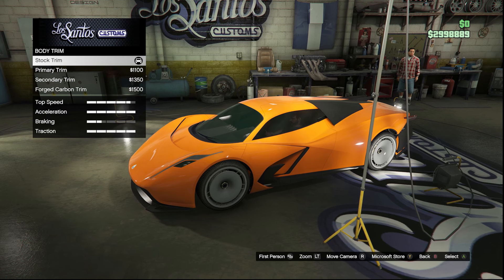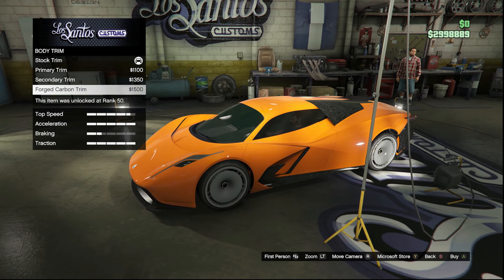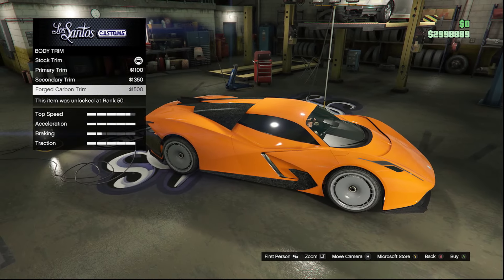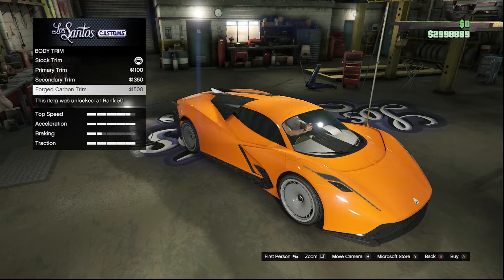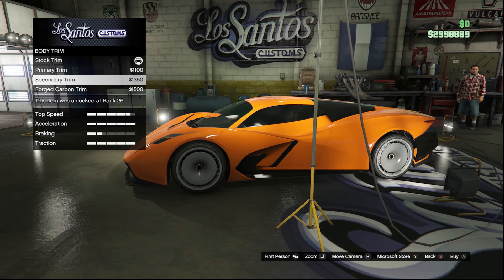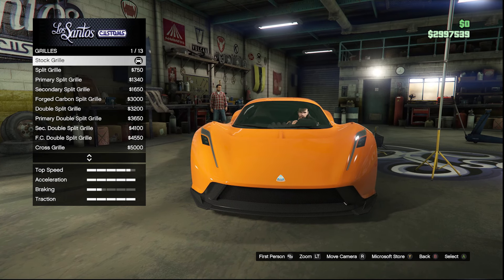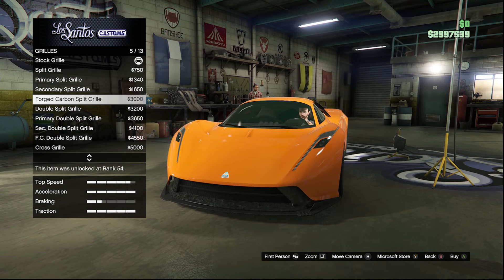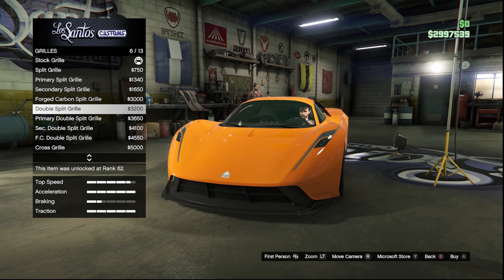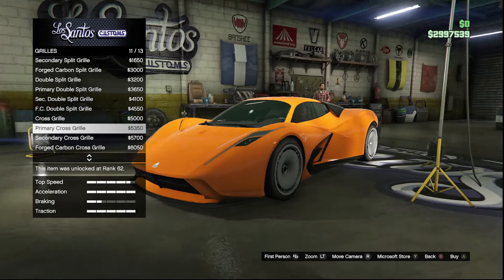Heading into body trim, we get four different options: a primary trim, a secondary trim, and then a forged carbon, which honestly looks terrible — I can't see why anyone would like it for this vehicle. The primary trim just looks way too much orange, so I'm going to stick with the secondary trim. We get 13 different options for the grill, which is actually insane. For right now, I'm going to go with the primary cross grill — I think this matches the best.